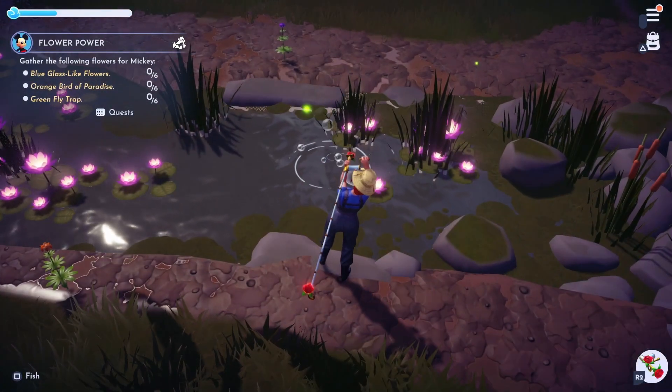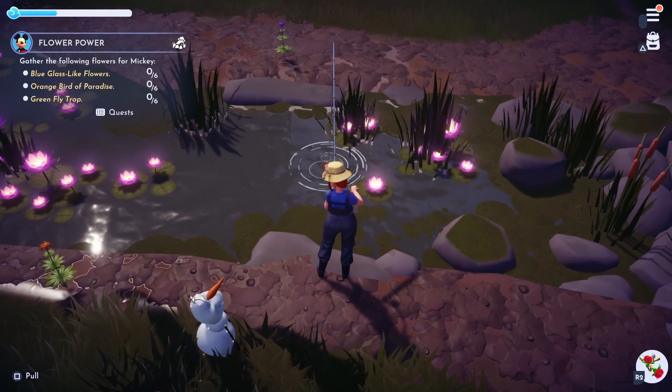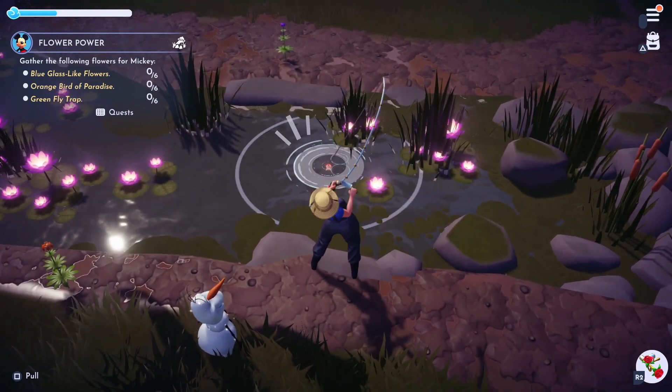Next up we'll need to catch a herring. These can be found on Dazzle Beach or the Glade of Trust by fishing the white bubbles. I like keeping plenty of these as I like using the Arendellian pickled herring recipe.